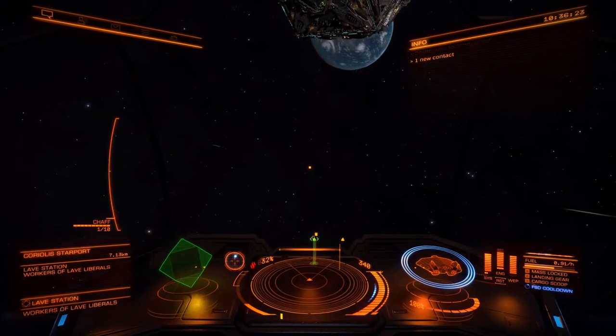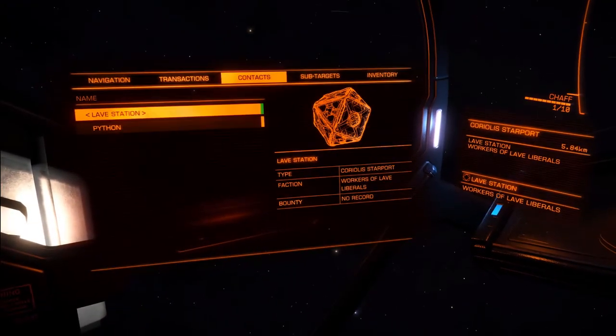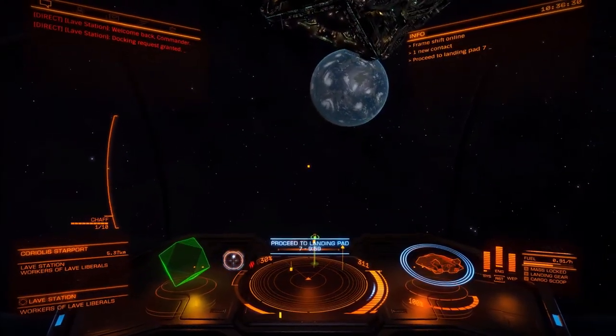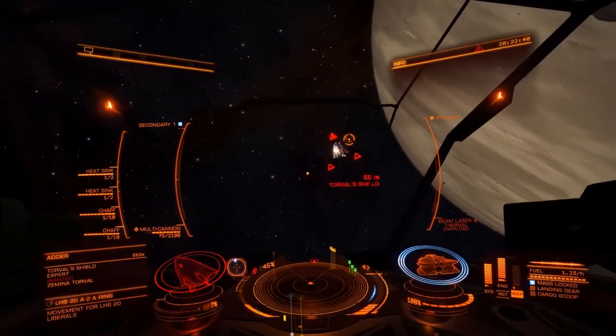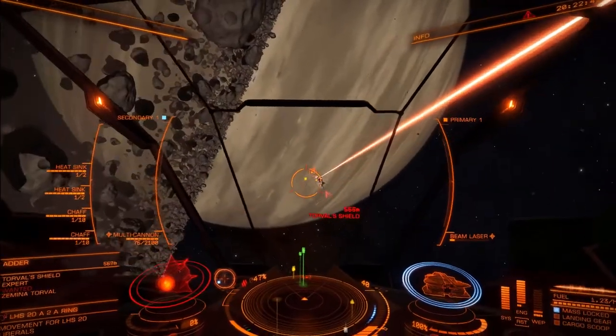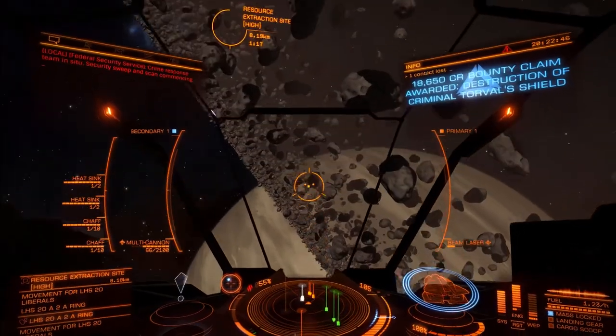Alternatively, you could buy an Adder for increased protection with the same amount of cargo space. Whilst being more expensive, the Cobra Mark III has more flexibility and can do so much more than trading. Thank you for watching our introduction to Elite Dangerous and basic guides to trading. We hope you enjoyed the video. Commander Dramdar, signing off.